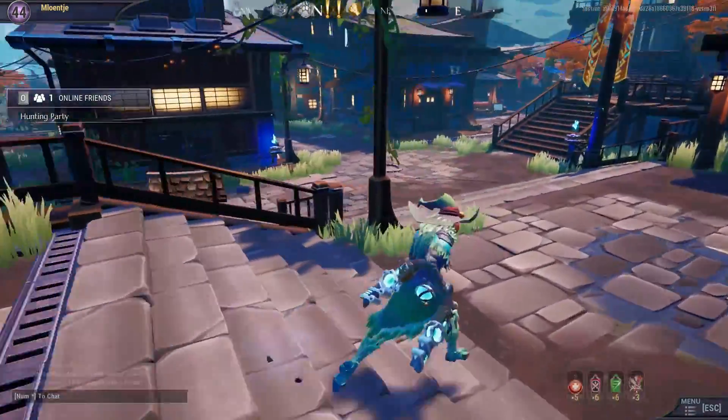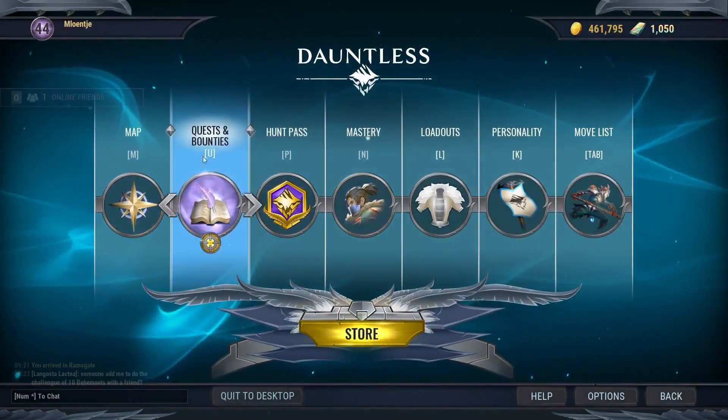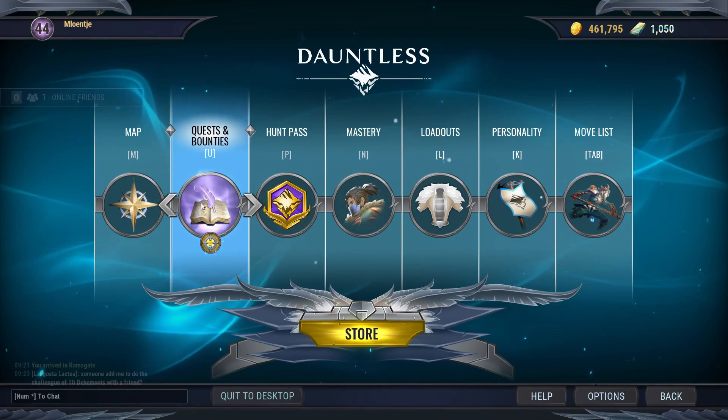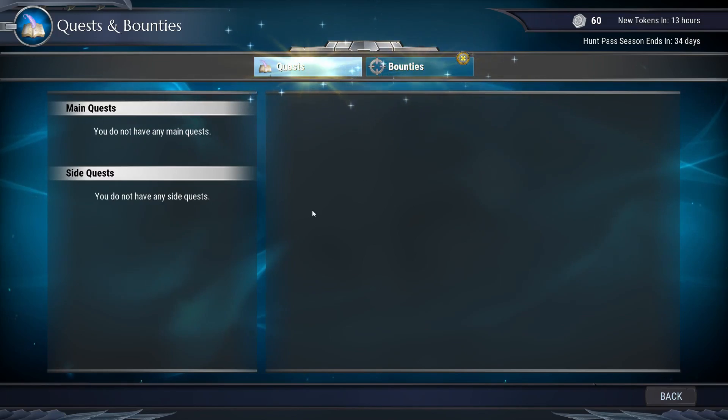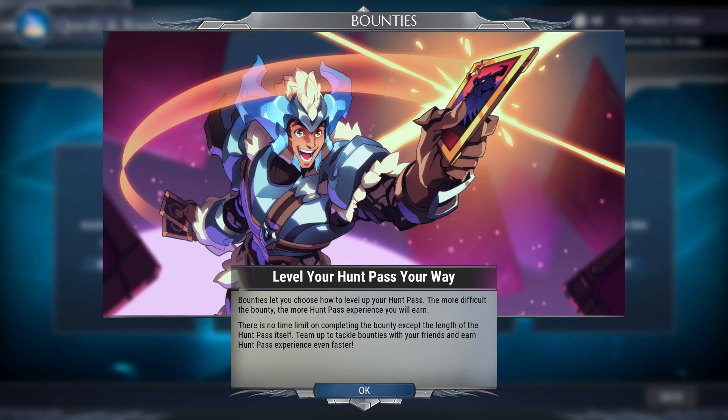The aether strikers new weapon quest is here. I guess we'll start with quests and bounties. The weekly challenges are done so we don't have any quests right now, but if you look at the site you can see bounties. The bounties let you choose how to level up your hunt pass — the more difficult the bounty, the more hunt pass experience you will earn. There is no time limit except the length of the hunt pass itself, and apparently you get more experience if you hunt with your friends instead of random strangers.